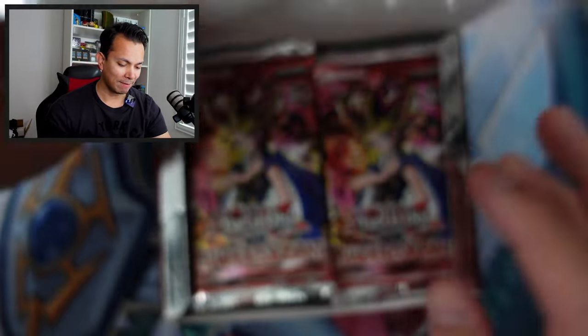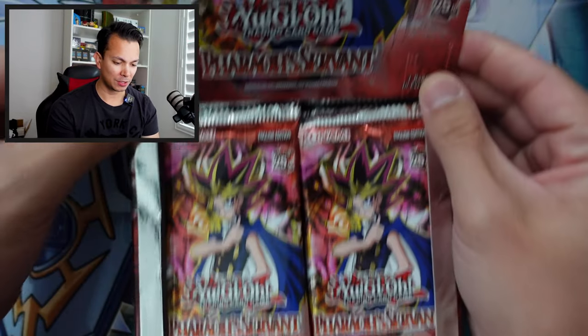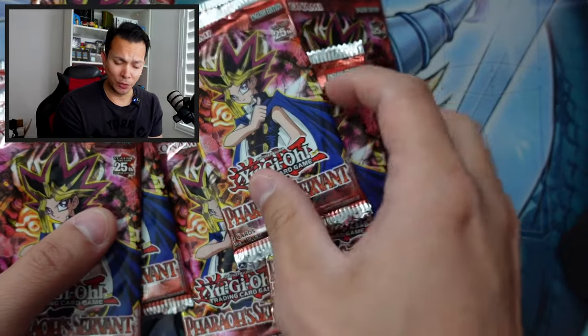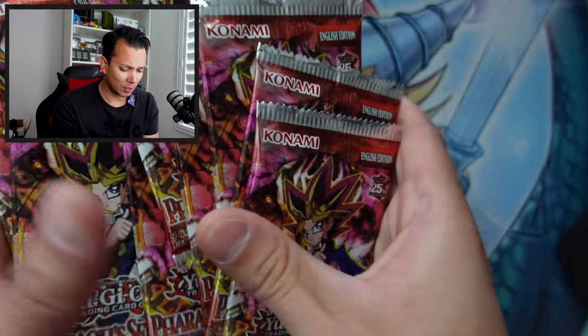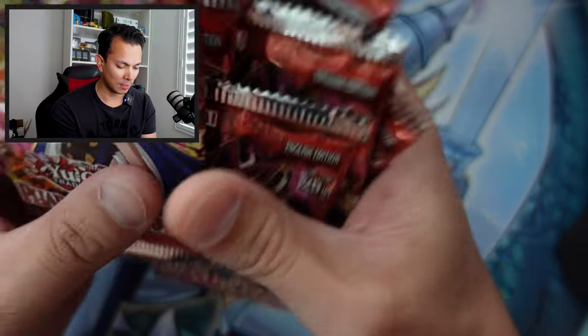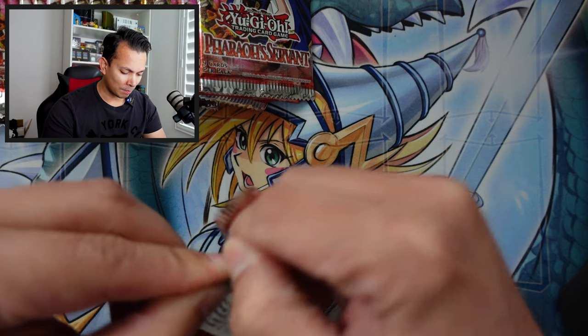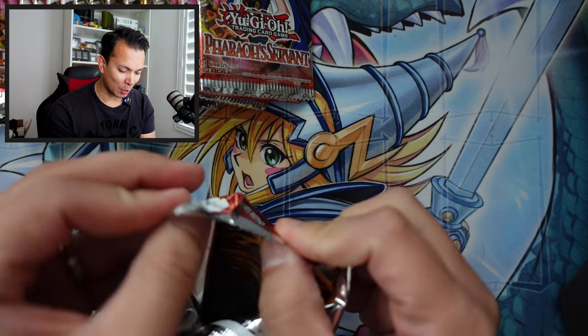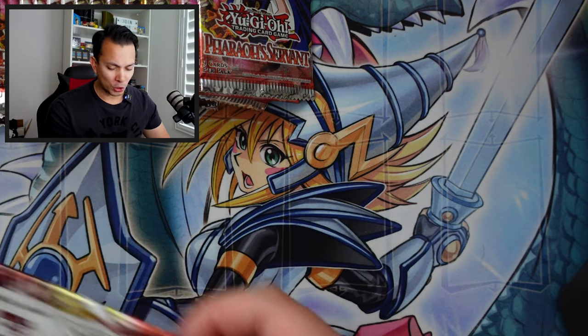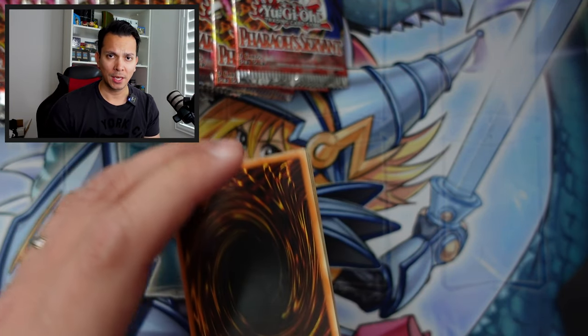We're gonna be pulling every single card from this. We'll shuffle it around a little bit because you never know — some cards might be good at the end, some at the beginning. On average, I've noticed the better pulls are typically towards the last six packs, sometimes the beginning or the middle. Also, I do have a new camera angle here — I'm testing out some new angles to see what looks best. Someone close to me commented about the background.